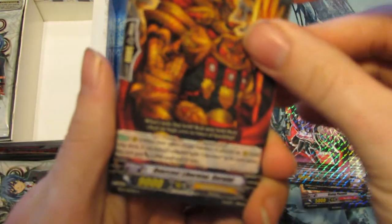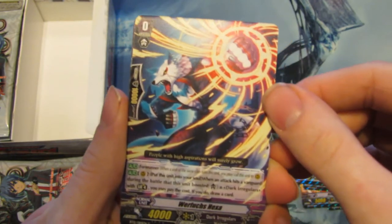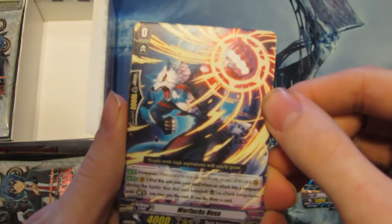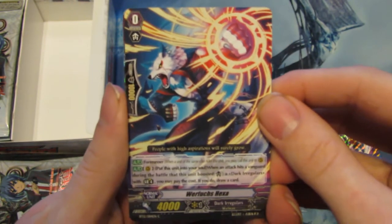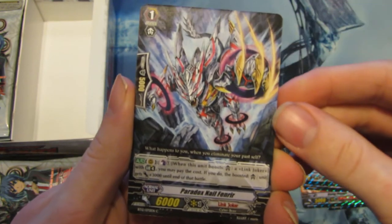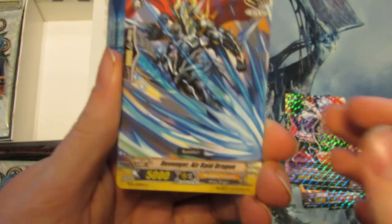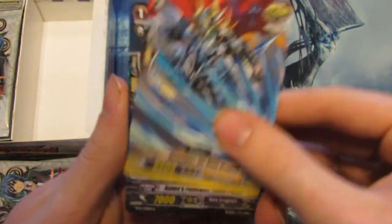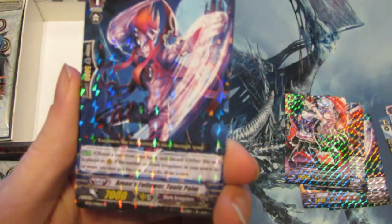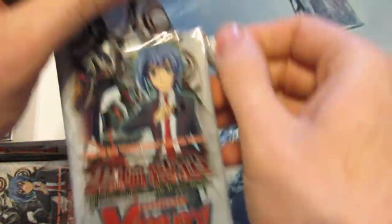Going on to our next pack — insert. We have another Overcast Liberator Giarn. Dark Regulus Paradox Null Fearnir, Link Joker. Revenger Air Raid Dragon — there we go, units for Revengers. And another Amon's Follower Fool's Palm. Where are all our holos?